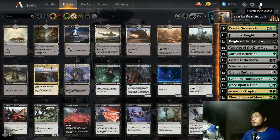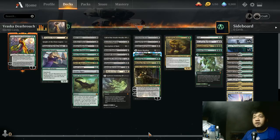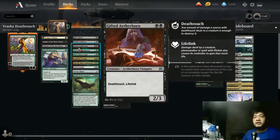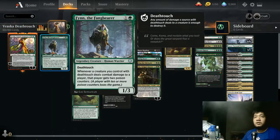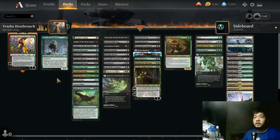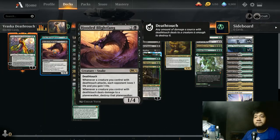I considered trying to do a dwarves deck but I'm so short on all the rares, so I decided to try something different - a deathtouch deck. Everyone pretty much wanted to make a deathtouch deck based around Fynn, but if we're going to go mono green we're going to be way too short on playables, so we are doing green-black. Our commander is Vraska, Swarm's Eminence - an uncommon commander.